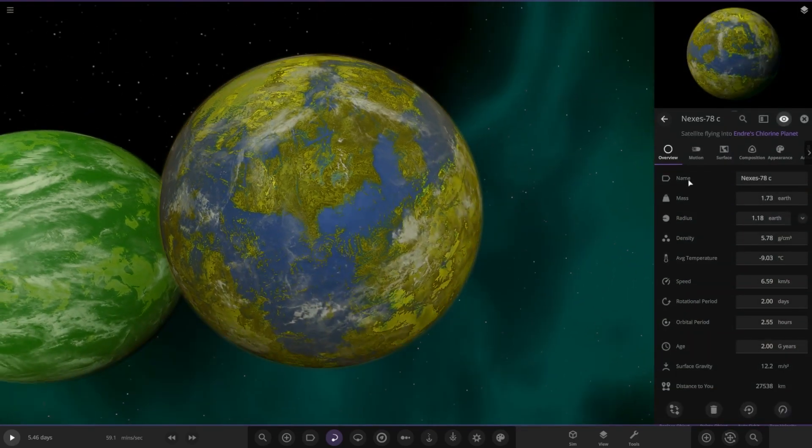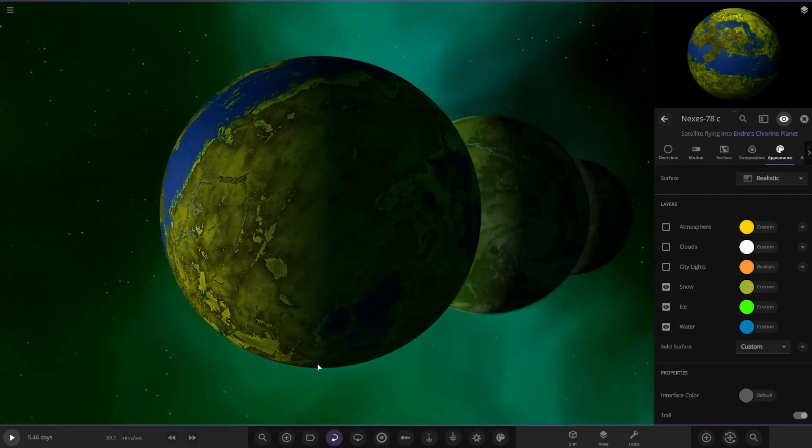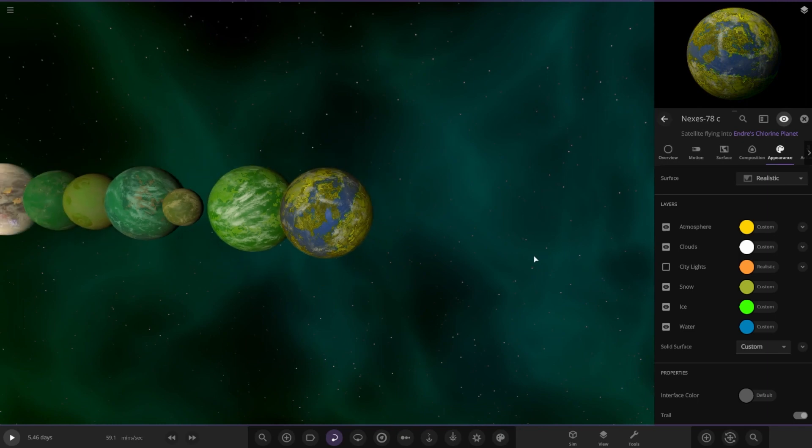It's got water and chlorine on the same planet. Very, very green chlorine look, and then nice blue oceans as well.